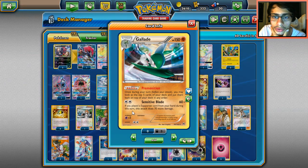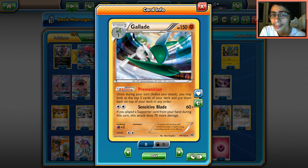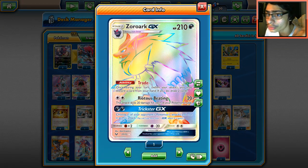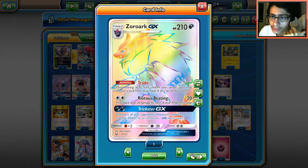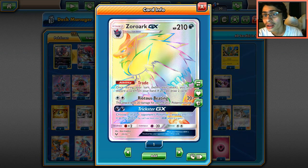We play two Professor Kukui's to do extra damage. Gallade is great, and we're playing a ton of Supporters to back up the Sensitive Blade attack. The secondary attacker is Zoroark GX — Trade combined with Mallow and Gallade's ability is amazing. It creates an endless loop of Pokémon to have in play.